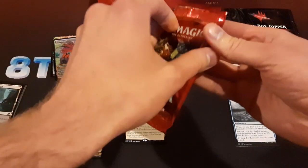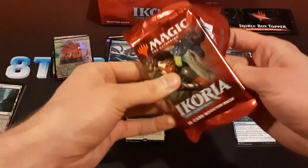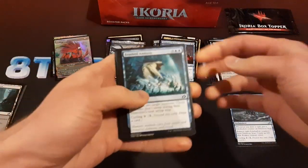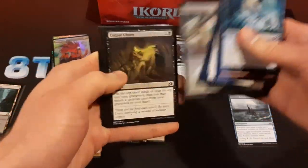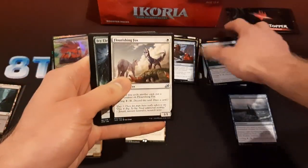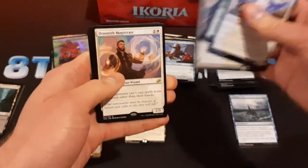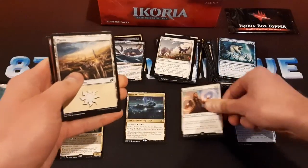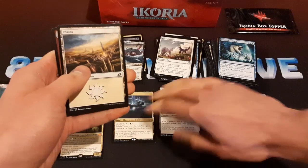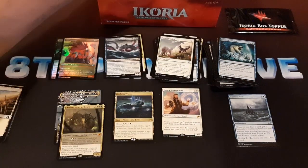You've got a few cycles of rares in the set. There's the land cycle, which is awesome. You've got the companion cycle. You have a cycle of Ultimatums — there are some good ones in there and some bulk ones, but overall it's a pretty decent cycle. Flourishing Fox was a big deck in standard, the cycling deck. Drannith Magistrate — that's an awesome rare, going into hits. I'll try to have a separate pile for the lands and another one for big hits and cool stuff.